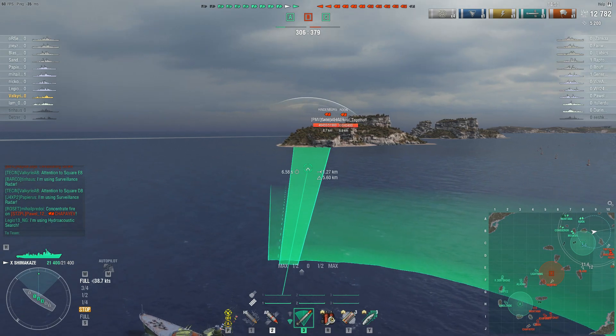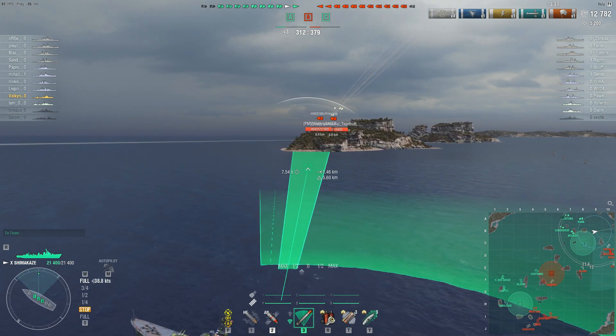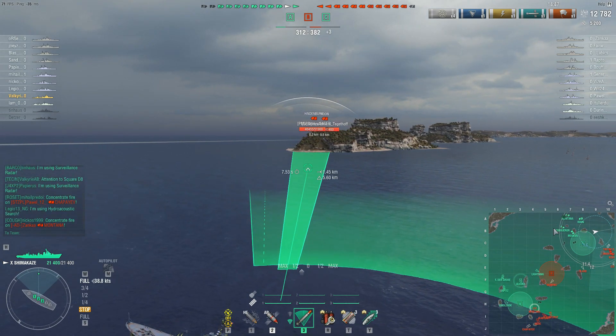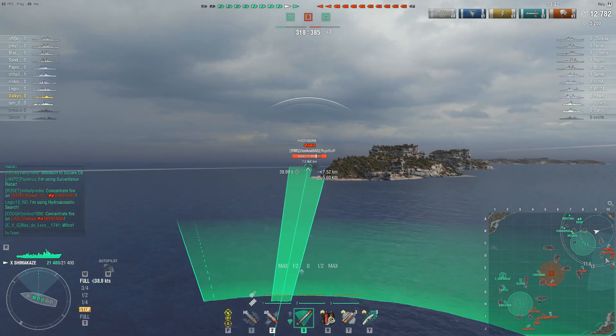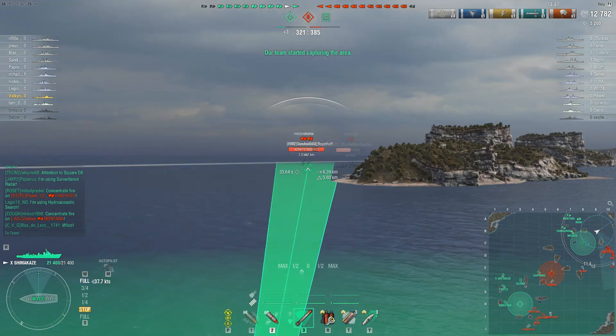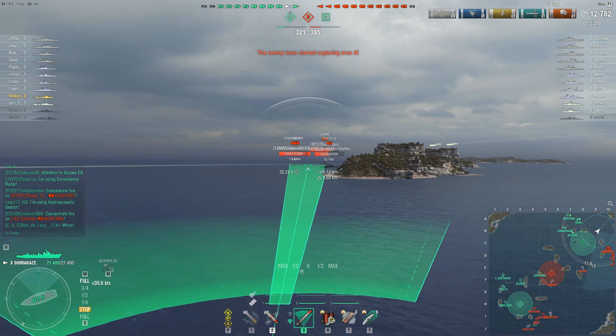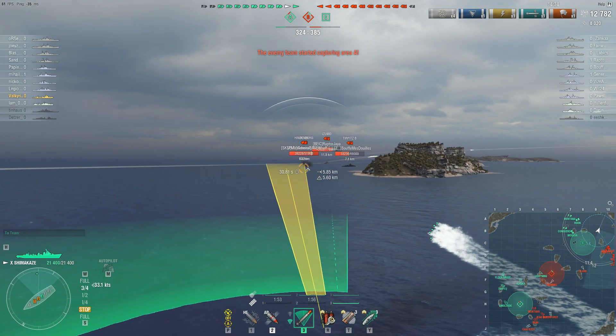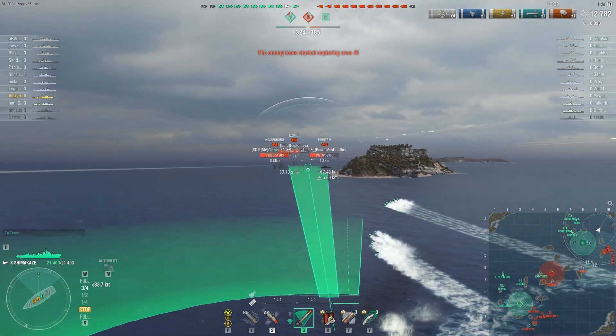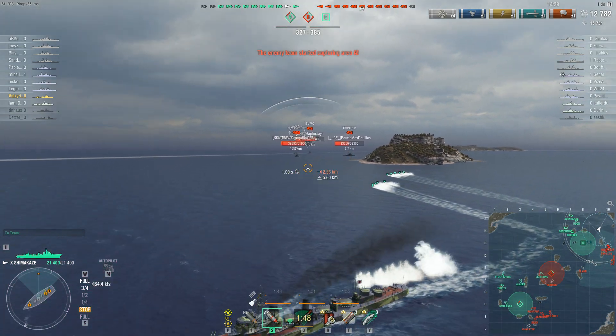So far it seems like the teams are fairly evenly split. We have five friendlies on one side and five enemies on the other, with the friendlies having won one ship right now. Basically all flanks are pretty evenly populated by both teams.